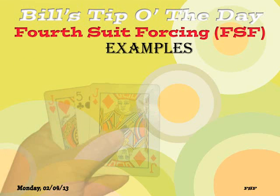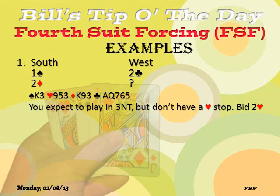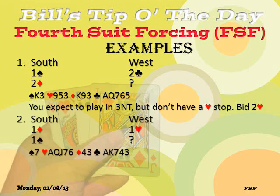Let's go through some examples. South opens one spade, you bid two clubs, and partner now bids two diamonds. You have enough strength to be playing three no trump, but you don't have a heart stopper. What's your bid? Fourth suit forcing — you don't have a heart stopper, so bid two hearts. Hopefully partner can bid no trump. Notice he can bid two no trump even if you don't play two-over-one, because you've created a game-forcing situation.